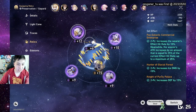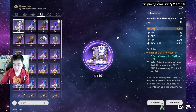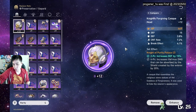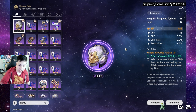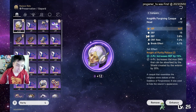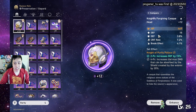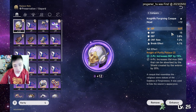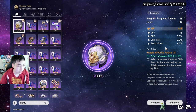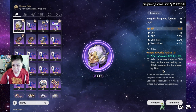For relics, I went two-piece defense and two-piece ice damage. If you're going full defensive support Gepard, you want four-piece of the defense set — it makes your shields 20% more effective. The main stat you want is defense across the board, especially when you reach Ascension 6.